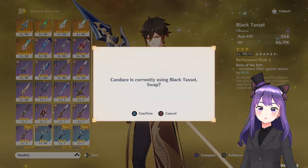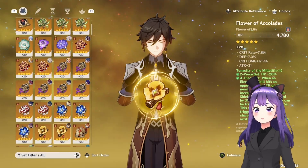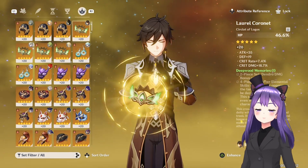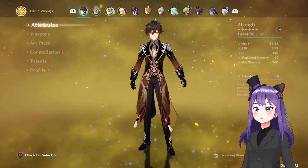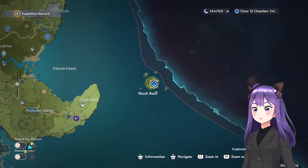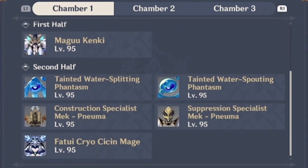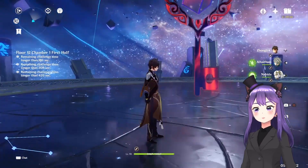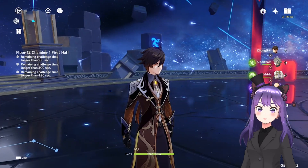Starting with the support build, I'll be giving him the Black Tassel and going for the Tenacity of the Millelith 4-piece, with all pieces focusing on HP only. With this setup I have over 50k max HP. Now we'll go and test his shield — how about we check that in the Spiral Abyss? The Mawakanki here will be a good test. First I'm going to use the shield once, we'll see how much it lasts, then we'll play normally.